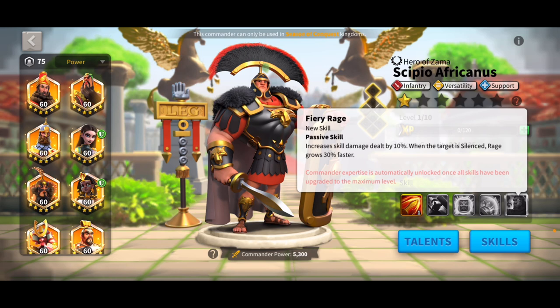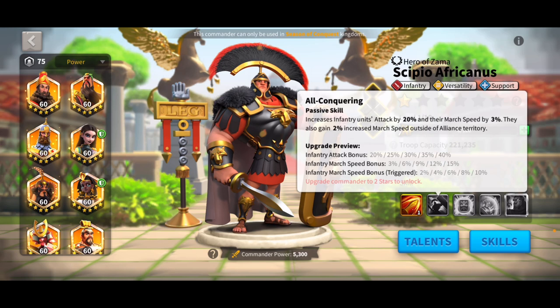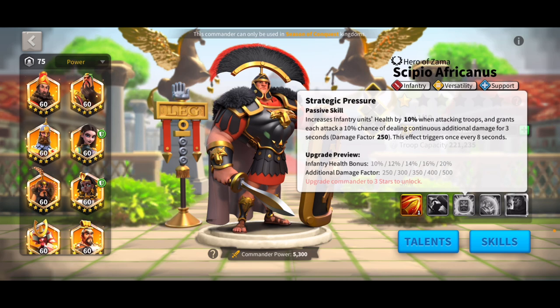Let's run through all the skills here. He deals direct damage in a fan-shaped area up to 2,000 and reduces the enemy's health by 30%. He gets an infantry attack bonus of 40%, march speed of 15%, and a trigger chance for extra march speed of 10% while outside of alliance territory. His third skill gives extra 20% health when attacking other troops, and a chance to deal additional damage factor for 3 seconds up to a damage factor of 500.